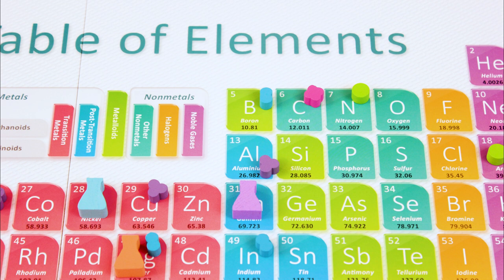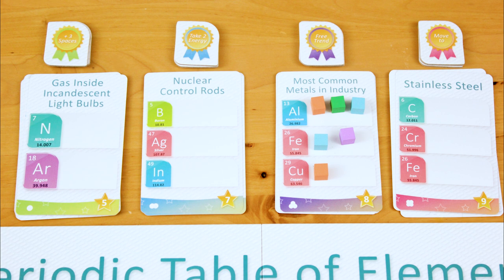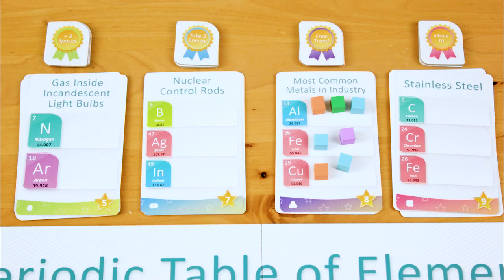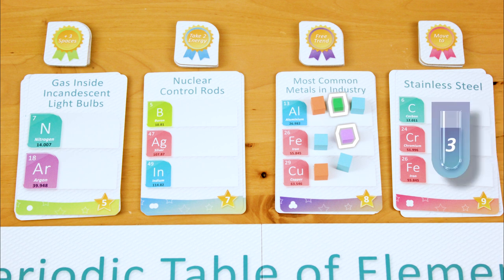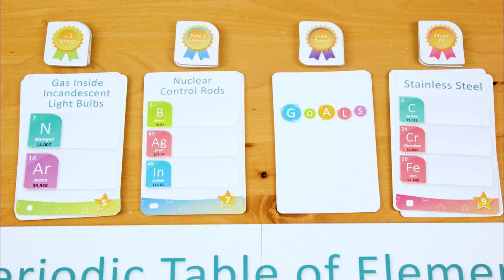What you're trying to do is wind up on an element that has a goal marker — the game calls that researching an element. When you research an element, you get to put one of your cubes on the goal card bearing that element's name. You can't research an element twice. At the end of your turn, if your cubes are on all of the elements on one or more goal cards, you get to take the card, and it's worth a certain number of points at the end of the game. All the other players who had cubes on the card get a consolation prize: one cube gets them a purple 3-point token, while having two cubes on it gets them a green 5-point token. As the player who claimed the card, you also get to take the topmost award tile above that stack, if there are any left.